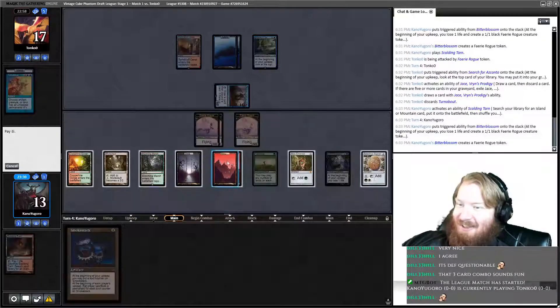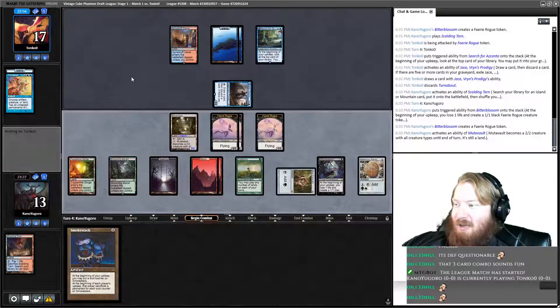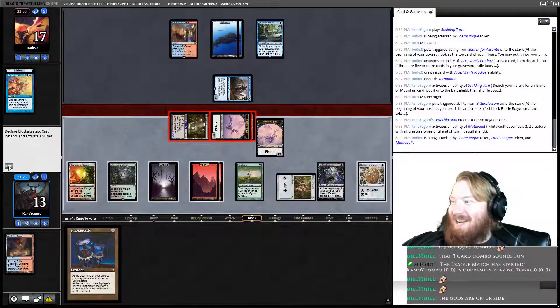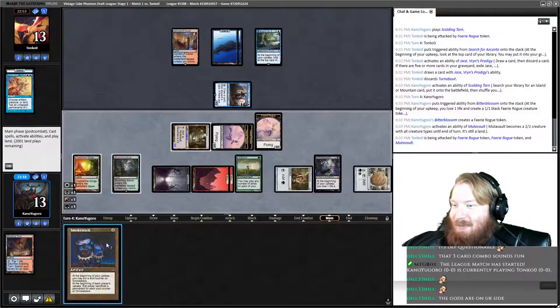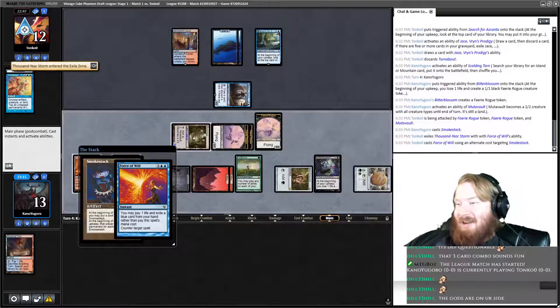There it is. Fire up Mutavault — we're going to see if we can get our opponent to interact. Attack for four. I think technically this level of plays would indicate they are Storm. Replace Smokestack, pray for no counter. Opponent had to Force, exiling Thousand Year Storm. Wow. So now if we draw Wildfire, we just win the game.